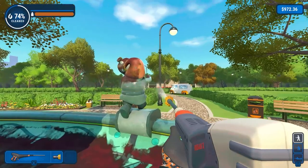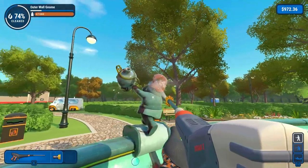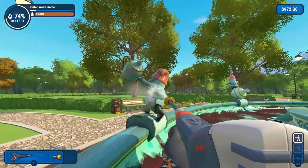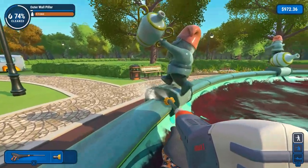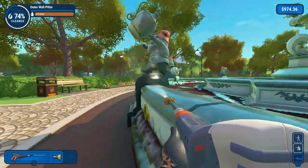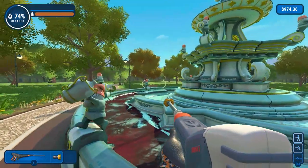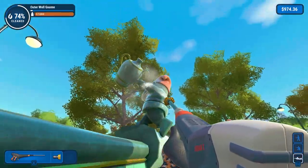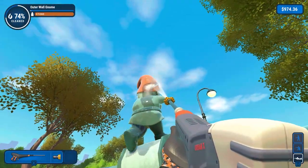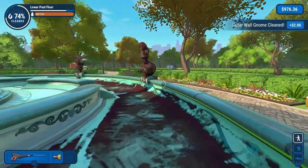I'm just going to spray on the back here. This is the outer wall gnome — that's all they're called. They don't have names like Gerald or Kenny, Agatha — other names are also available. And unlike a lot of the other gnomes in the game, these ones aren't ones we can spray around the course. I'm going to assume that there's gnomes on every single map — that seems to be the easter egg and the thing to find. Maybe that is the case, maybe it isn't — I don't actually know. And there's that one clean as well.